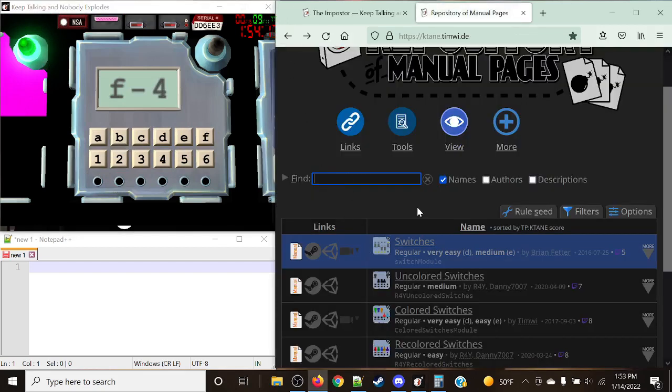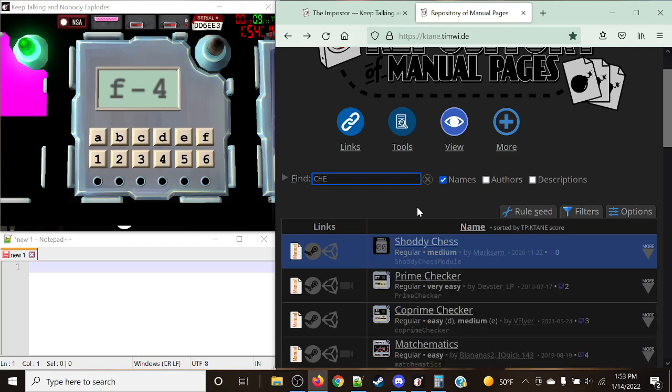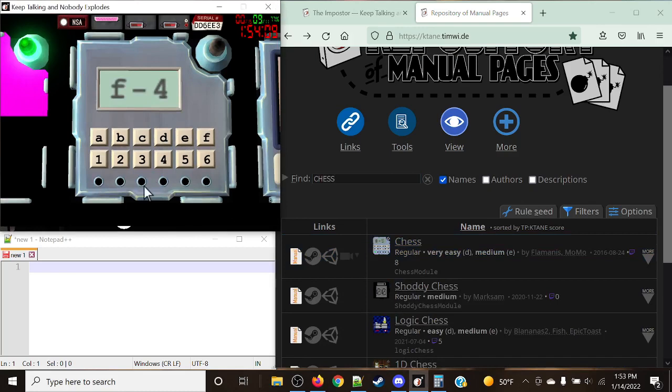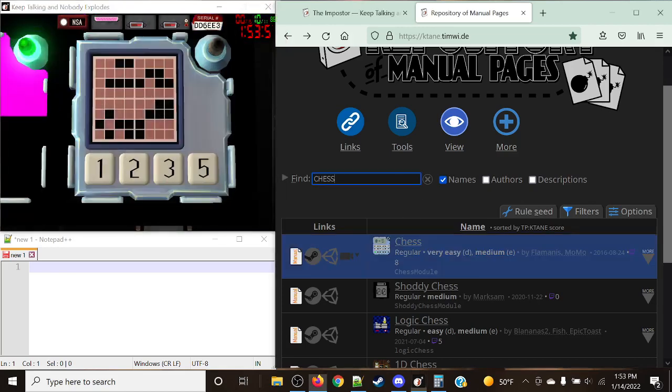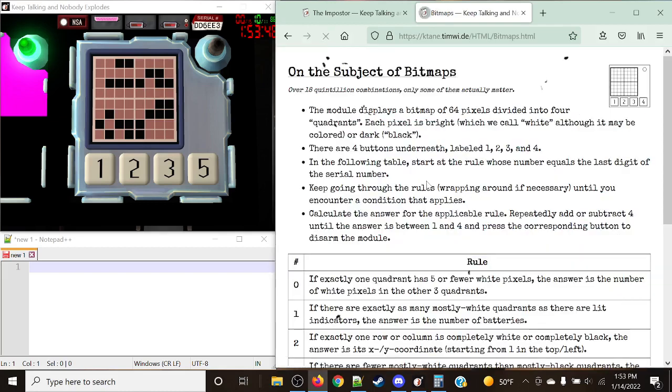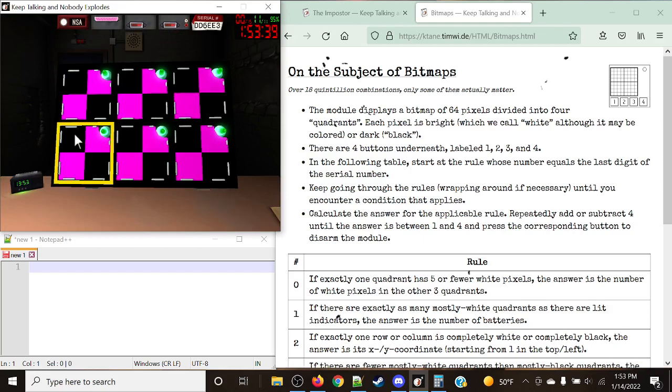Immediately right off the bat with this one — Chess. This one is actually a little trickier than you'd expect. The LEDs at the bottom are not lit. Normally you would get the order one, two, three, four, five, six, representing each of the chess pieces — it's not the chess piece that's wrong, it's simply the fact that the LEDs at the bottom are not lit. That's why that's wrong. And Bitmaps — as you can already tell, that five down there should be a one, two, three, four. It's always going to be that order. Five does not exist. And just like that is a solved module.